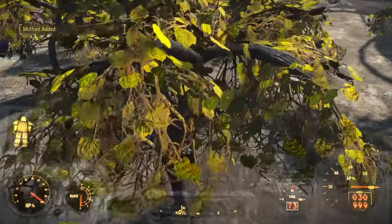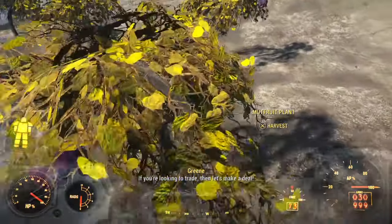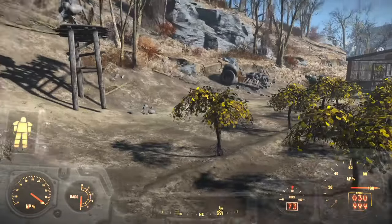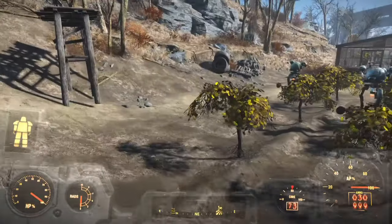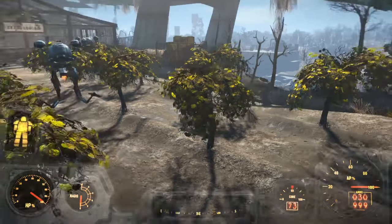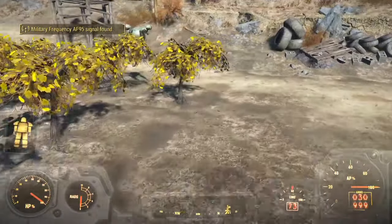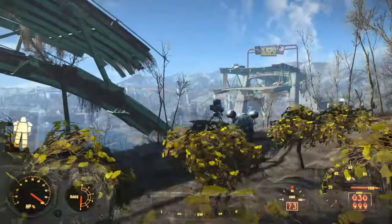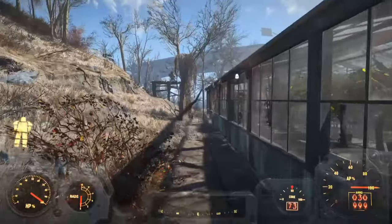That came back pretty fast. Off camera, I put some turrets in here for these guys - four turrets on this property, which I was able to do without running back and forth to Sanctuary. I usually like to put about eight turrets here when I'm doing a settlement playthrough. We're not doing that here - just playing the game, no settlements. So we got two turrets on this side because attacks will come from here, and two turrets on the other side too.